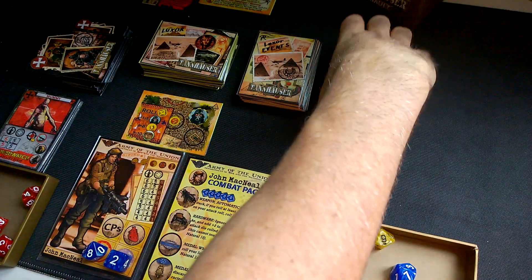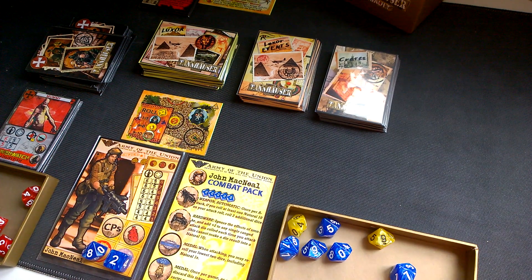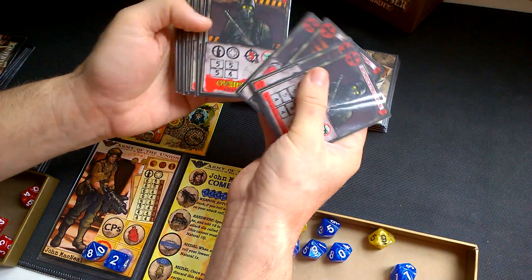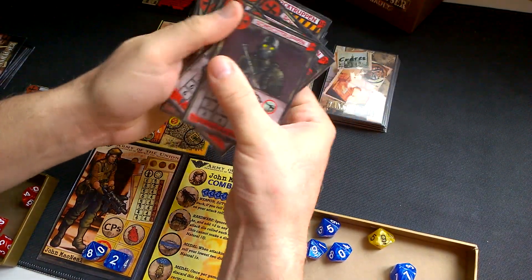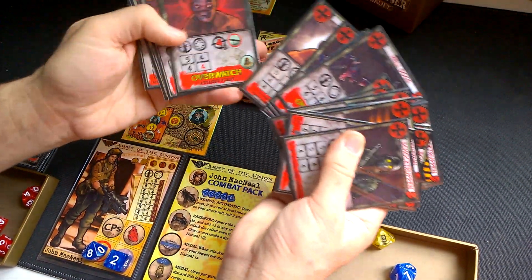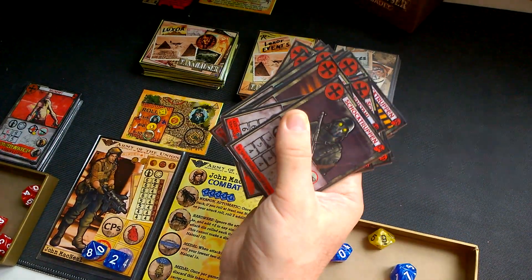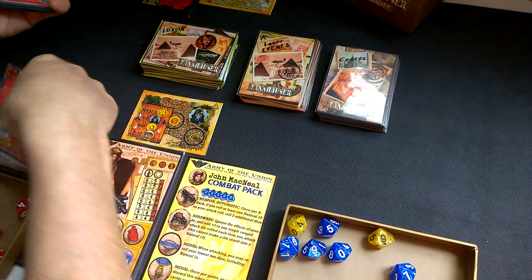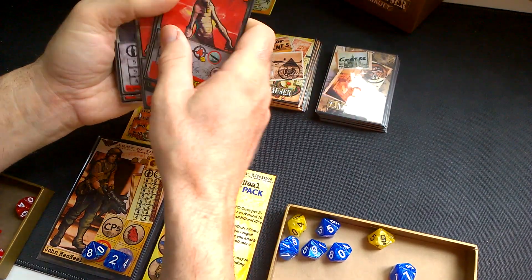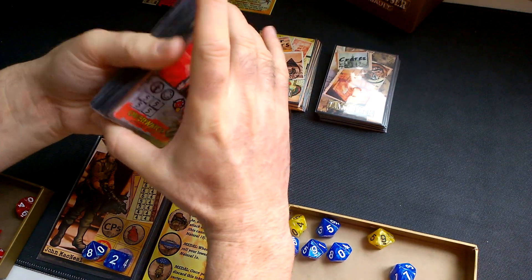Now we prepare the enemy deck. We take the core enemies — all of them — but we have to take out the dogs, the hell dogs, and the undead cards; all of those go out. We substitute them with nine mummies, which are a specific enemy for the Luxor expansion. Shuffle properly — this is only an example.